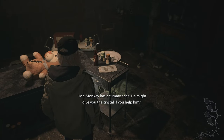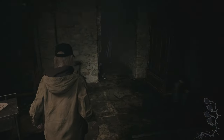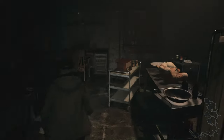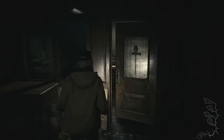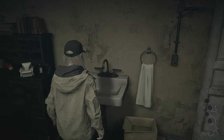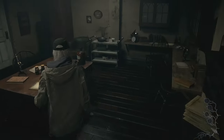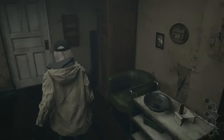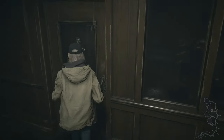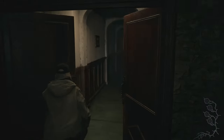Mr. Monkey might give you a crystal if you help him, so we need to find scissors or a blade of some sort to cut his insides out. Alright, let's check this room first. It's the sink where we washed the blood drink in the main game. Okay, let's check that door — at least this door doesn't need any keys. Okay, we can't go there.